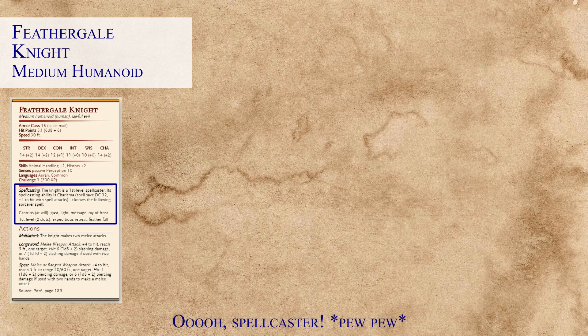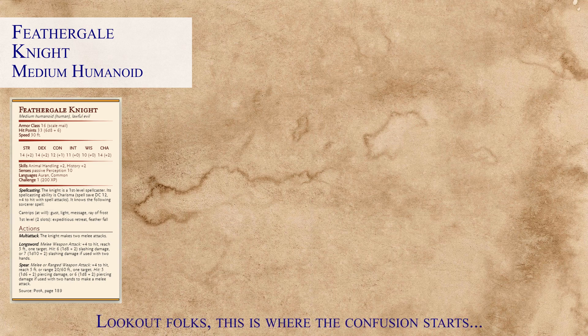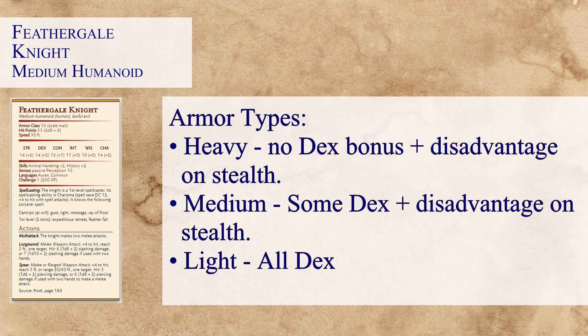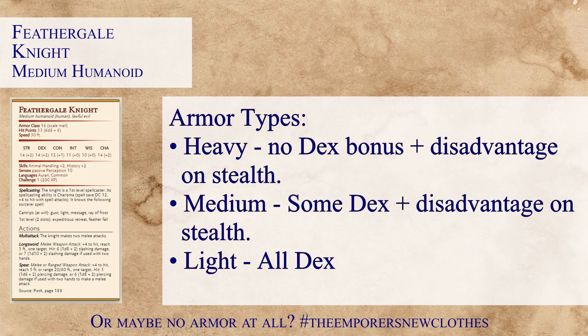This particular monster is a CR1, giving us 200 XP, and on top of that this is our first spellcaster we're going to be looking at. Another thing to note is that the Feather Gale Knight also wears a special type of armor called wing wear armor. This doesn't actually do anything special that we need to worry about adding into the OCR or DCR, but it's good to know that sometimes monsters wear different types of armor that could be affecting the overall value.